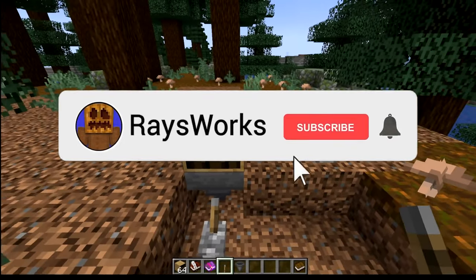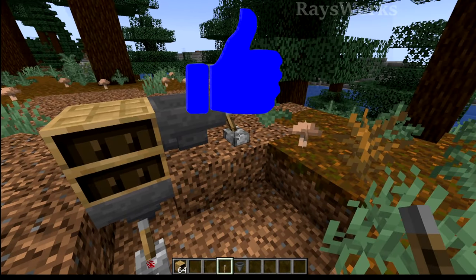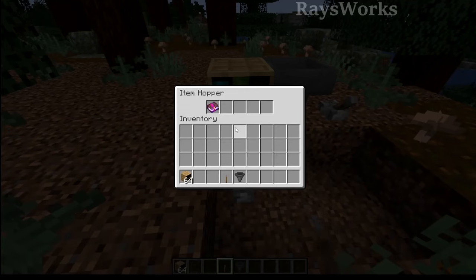They added in what I wanted, which was hoppers being able to put books into the bookshelf. So let's go ahead and place them. It says hopper, currently have it locked. If we unlock it, look at that — puts them in one by one. And we can also use hoppers to pull the books out one by one as well.